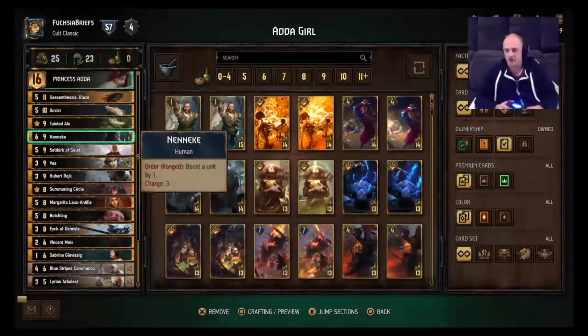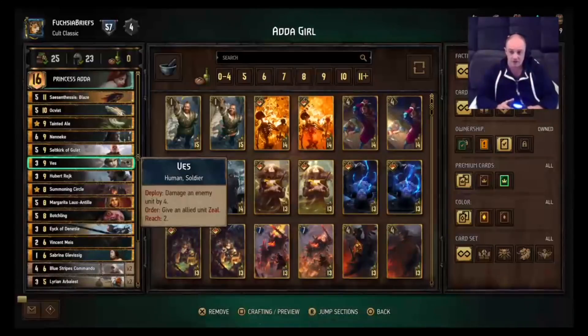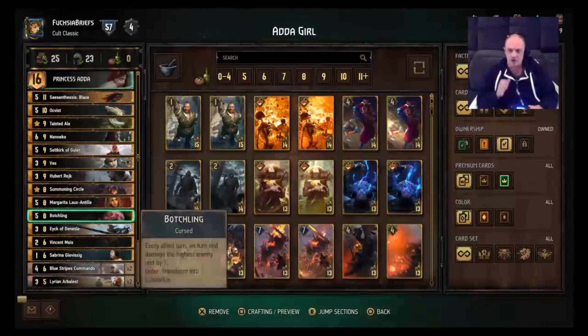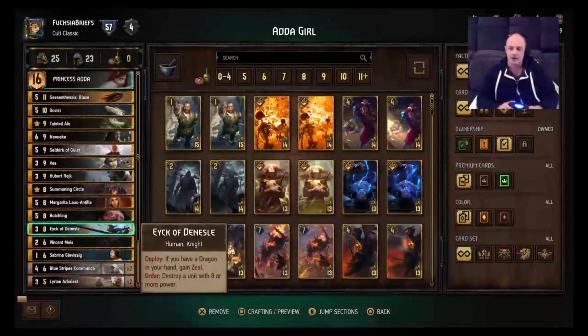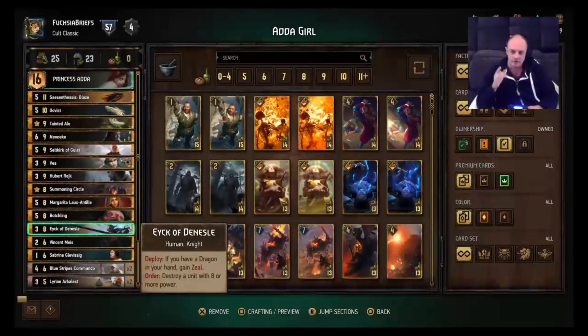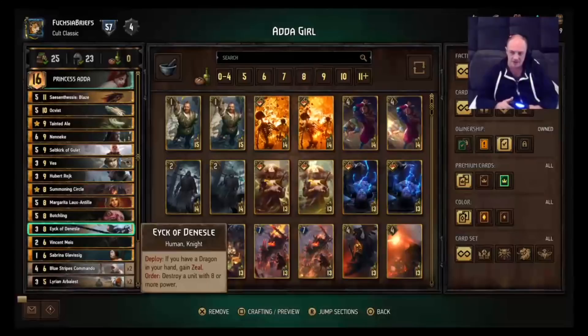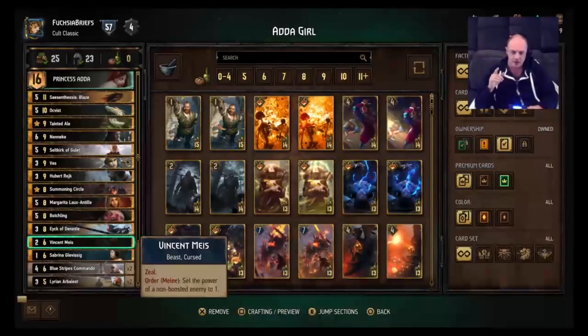We've got Neneki, which can help protect some of your stuff or bait removal. Vez for damage and to give one of your guys zeal, which can be handy. Margarita for a lock. Botchling, which is just a great engine if it's not removed. We've got Ike for tall removal, and we do have two dragons in the deck — Okvist and Synthesis Blaze — so if you've got one of them in hand, Ike gets zeal as well. And Vincent Mice, which can get you some pretty good value.